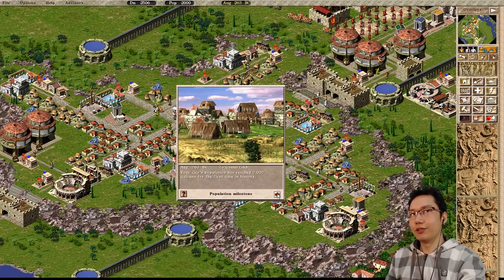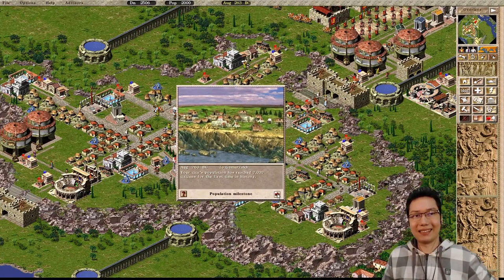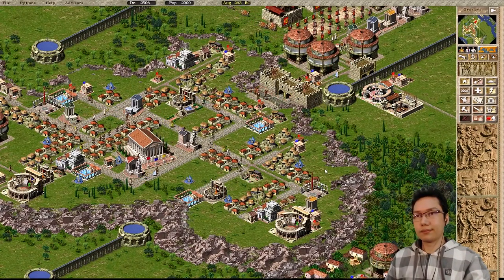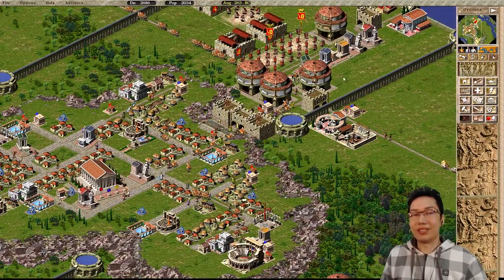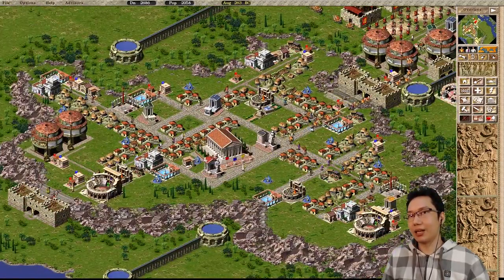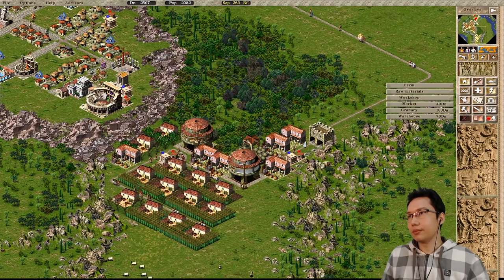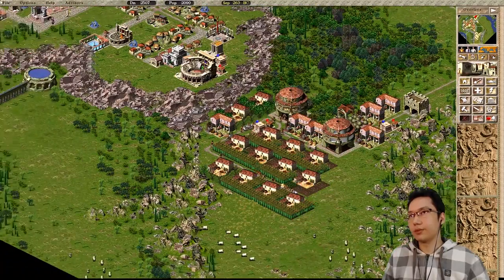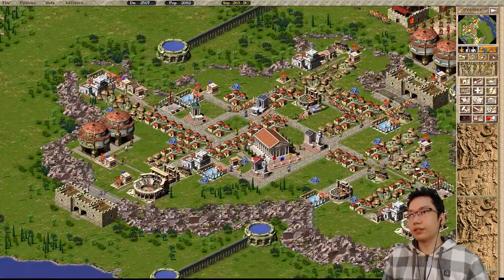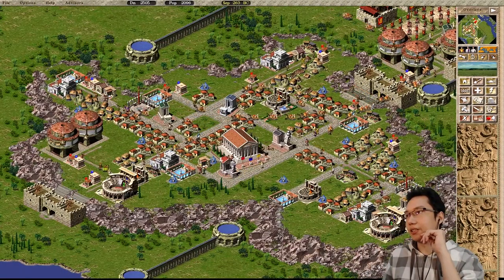We're now at 2,000 people — fantastic! I'm selling weapons to the black market — I don't quite think that's how it works. I'm not sure if I'm going to be able to finish this mission today but I'm going to try. If we go a little while longer it should be okay. More people are definitely going to be coming in here — this is going to boost our population significantly.